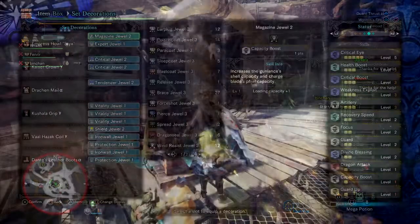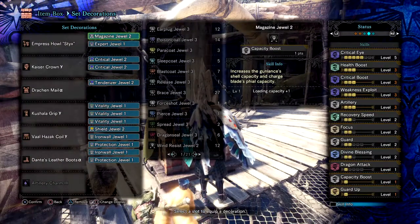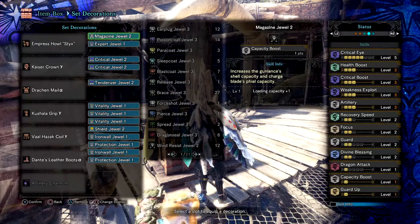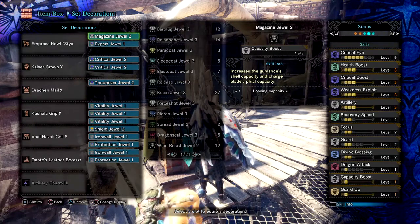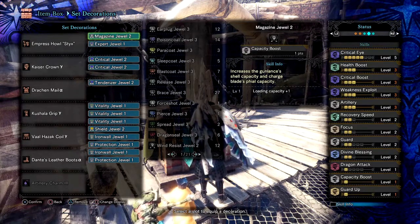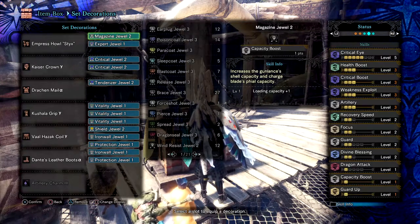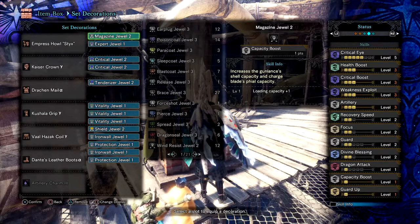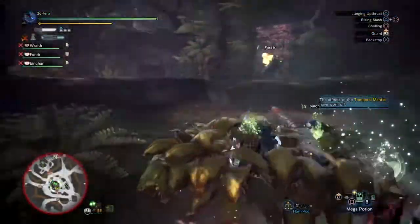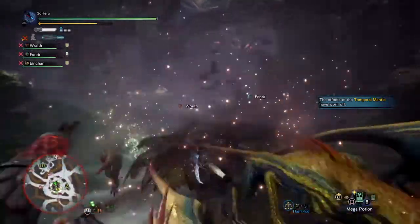With that being said, here is the build I ran. My set focuses on a defensive slash-attacker build, where I can keep pressure on Leshen and draw his focus away from my team. I have all the main basic skills you'd see with many players, but also support through Health Boost and Wide Range for team support. The weapon choice can be easily swapped to something more effective against Leshen, like a fire or poison weapon. With this setup and solid knowledge of Leshen's attacks, you can join any SOS flares and support your teammates through cooperative coordination.